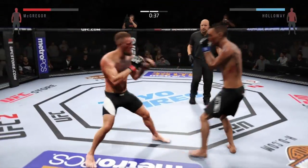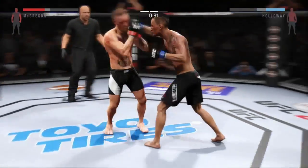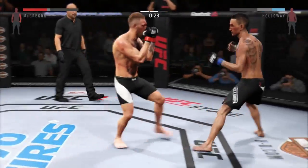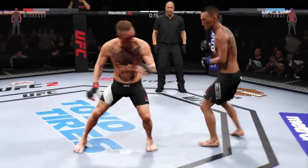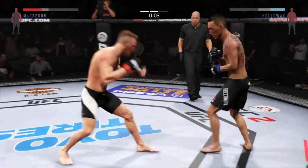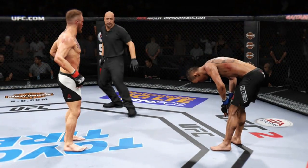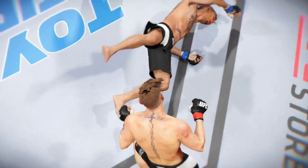Uppercut, uppercut. Just going for that big right hand. I'm just trying to make him miss. Left hook — that was nice. Back kick blocked. I went for that straight left hook again — that's what I rocked him with. So I figured that combination is landing, so why not keep going for it.